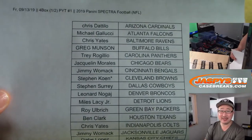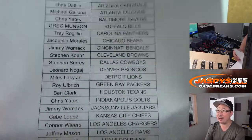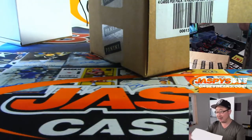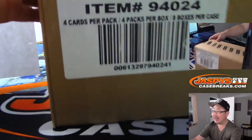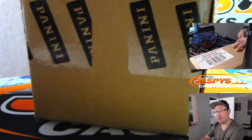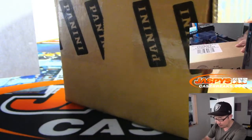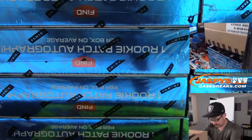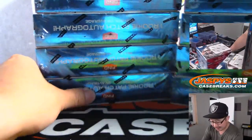Spectra is here — new release day, ladies and gentlemen. Here's Pick Your Team 1, Friday the 13th. Let's buck that unlucky trend. Stephen Cohen got Last Spot Mojo with the Cleveland Browns. Thanks for joining us, thanks for getting into our breaks, thanks for pre-ordering on JaspysCaseBreaks.com. We've got plenty of Spectra, so let's keep the momentum up and break as much as possible. We're in a weird abbreviated day today — we moved our usual shift up by a few hours, so take advantage of the early start.